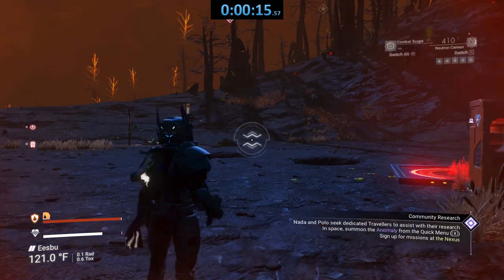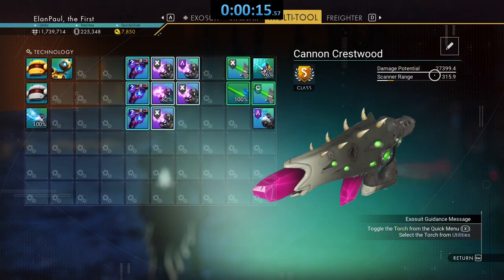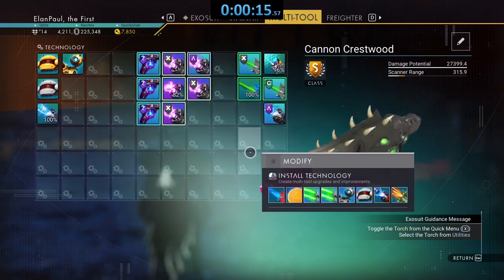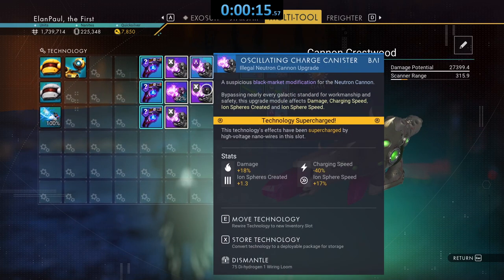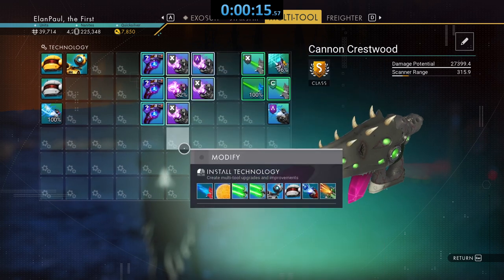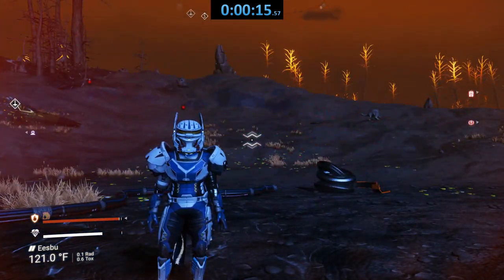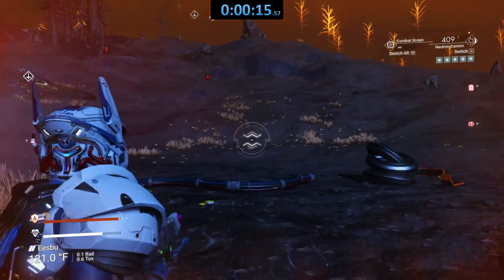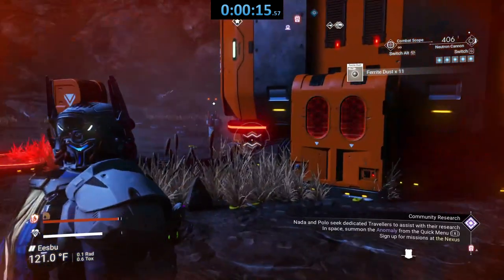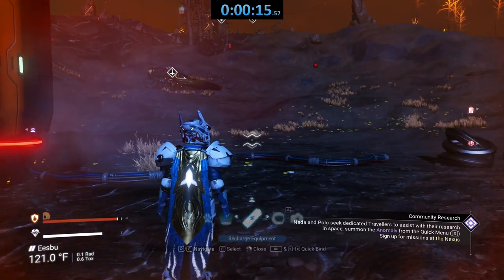The Neutron Cannon is on a different tool — I call it the Cannon Crestwood. It's putting out 27,399 damage with these upgrades in place. These aren't the best upgrades in the world and I think I'll do more searching for better ones. But this is still a good tool, and we're going to highlight it next weekend in a short and a full video showing exactly what kind of damage it can do. The recharge is unbelievable, and the best part is it doesn't need reloading — it works off of carbon.